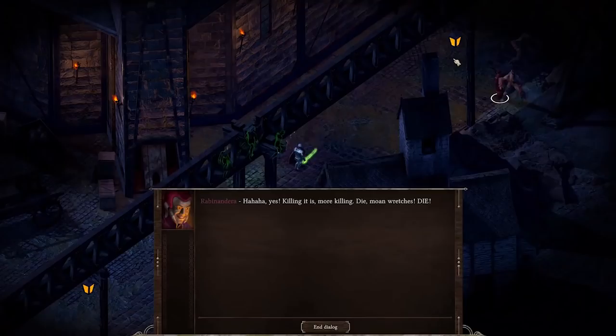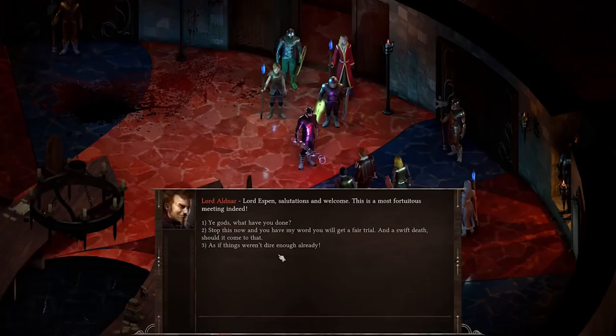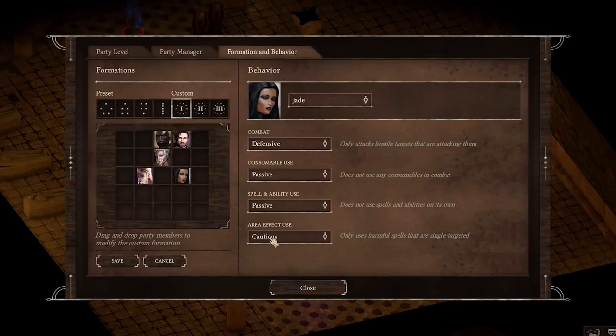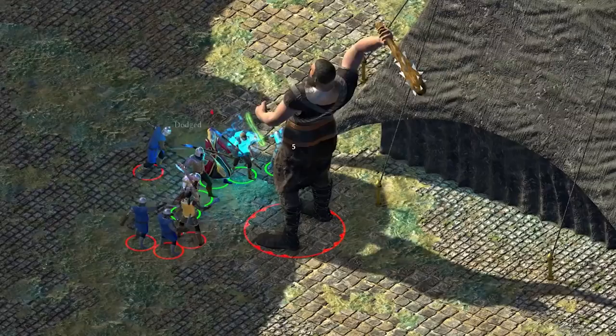Black Geyser has been in development since 2015, and in that dev cycle they have churned out full maps for not one but two entire countries to explore, filled with districts, settlements, villages, and dungeons. Coupled with over 300,000 words of handcrafted narrative, it is a world that definitely comes to life.